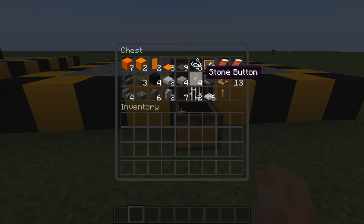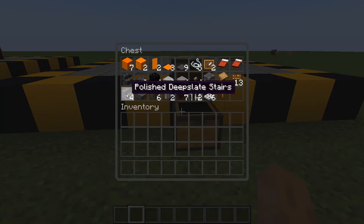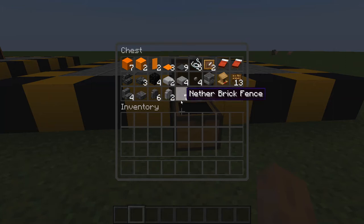You'll also need a lectern, a blast furnace, some buttons, some stone slabs, some smooth stone slabs, some blocks of coal — or you could use black concrete, blackstone, or something else that's dark like a wheel — deep slate tiles, a deep slate tile stair, polished deep slate stairs, a single polished deep slate slab, some polished deep slate walls, andesite walls, some nether brick fences, some iron bars, some iron trap doors, and a lightning rod.